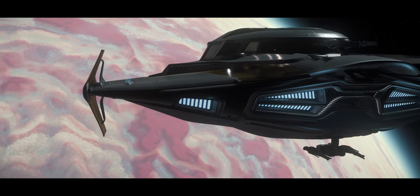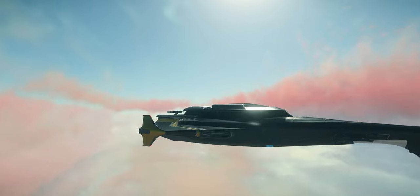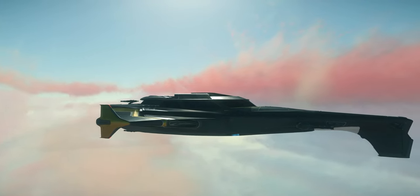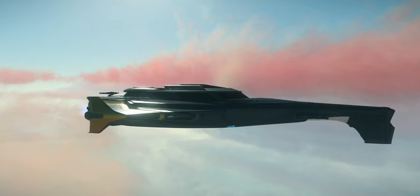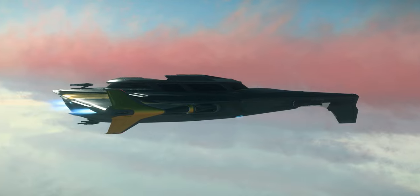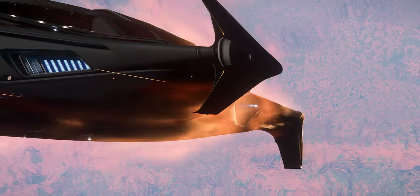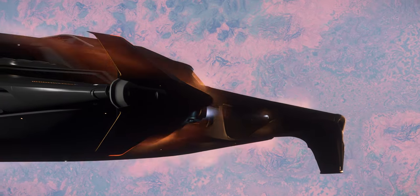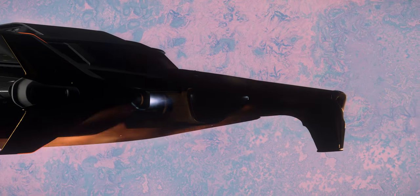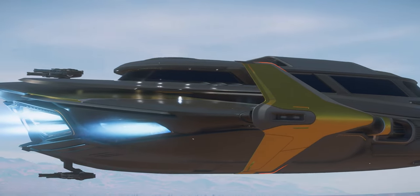The Origin 400i is their mid-level entry Constellation competitor, though I don't actually agree with that personally. I think the 400i sits more in a cruiser lineup alongside the Phoenix. It doesn't pair well against most of the Constellations — definitely not the cargo variant, definitely not the Andromeda. It does have some strengths mostly in its styling and interior layout, but I'm not a huge fan of the 400i.